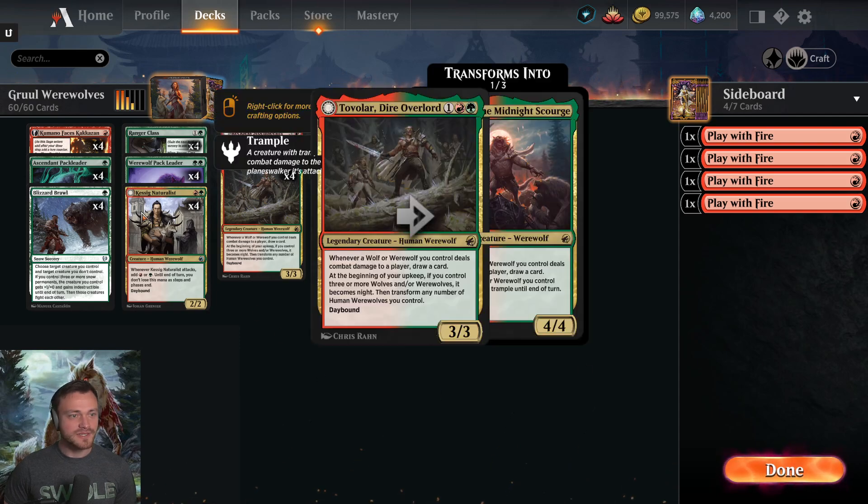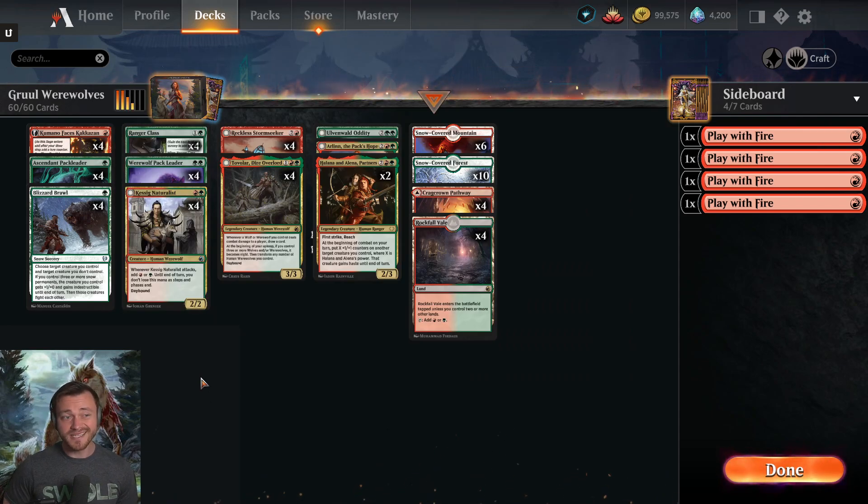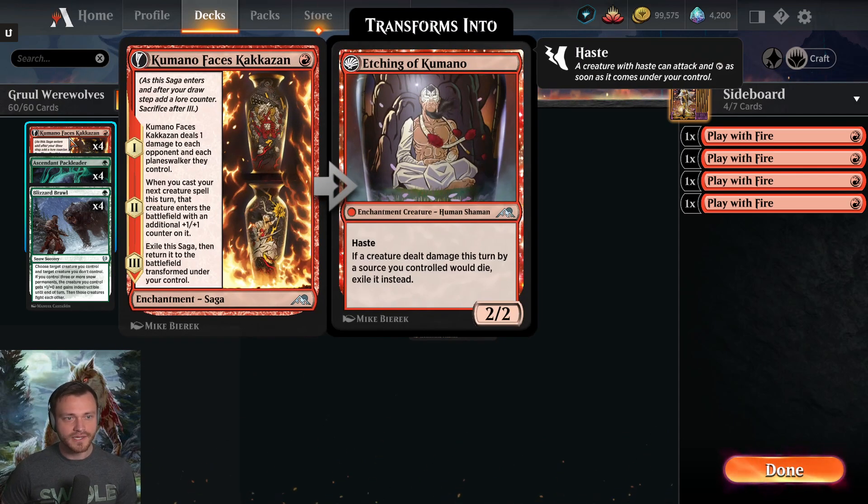Let's talk about some of the new cards from Kamigawa — specifically just one card: Kumano Faces Kakkazan. When I started this deck today I was not 100% sure if it would belong in the deck or not. It's not a wolf, it doesn't help you flip with Tovalar, so that's tough. But it's far and away the best red one-drop we have, and by the end of my gameplay today I was definitely convinced this card has a four-of slot in the deck.